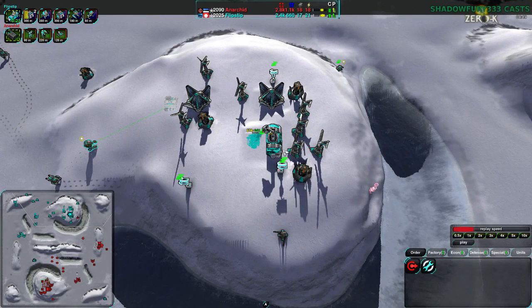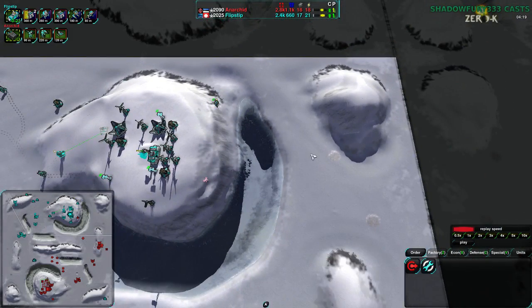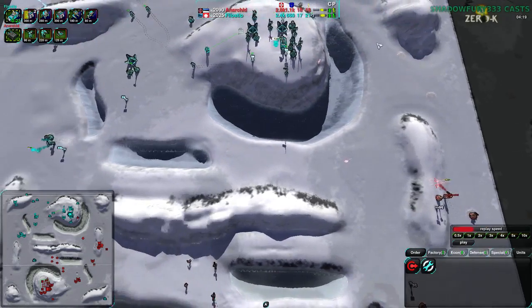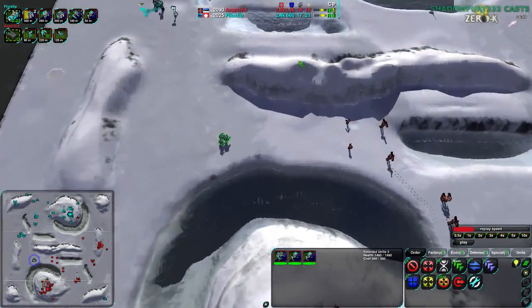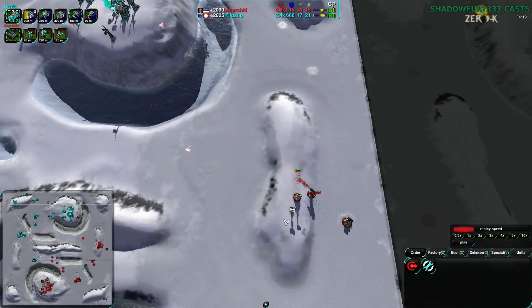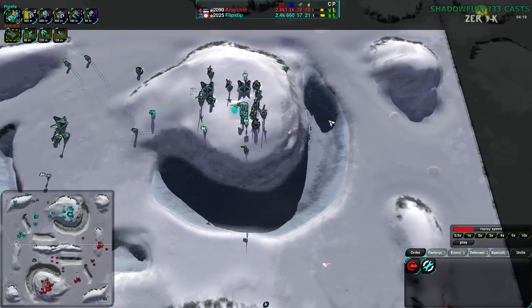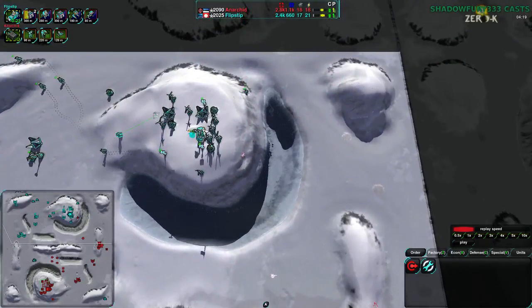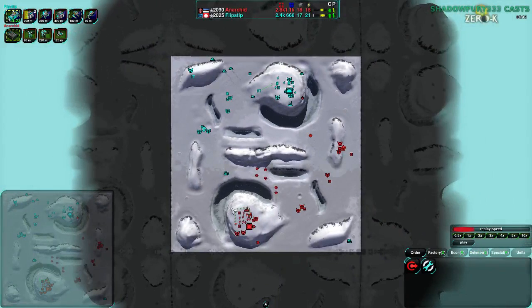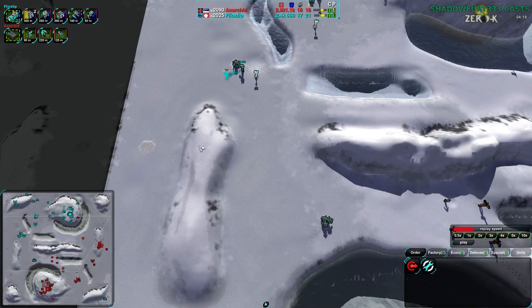Flipstep looks keen to continue along, getting their economy built up. They have a duck over here, so they're either going to try to expand or most likely continue expanding down the south side. This duck tried to prevent anything from dealing with the southwest expansion, while Anarkid's commander is over to the northeast, so trying to contest the eastern side of the map is going to be fairly tricky. If they're able to snipe the commander that would just end this completely - the entire east side would be open to Flipstep. At the moment the game is fairly even, both players basically having their northwest-southeast corner.